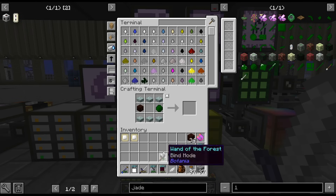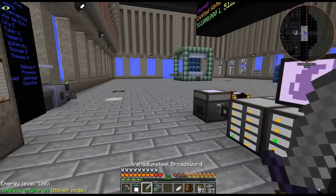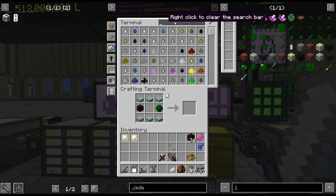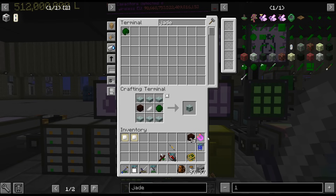I just mined up, I think, 12 ore — pretty easy to find with the prospector. Then sent it through the ore processing. So I have a little bit of jade, and hopefully 22 more will kind of get us through Botania.